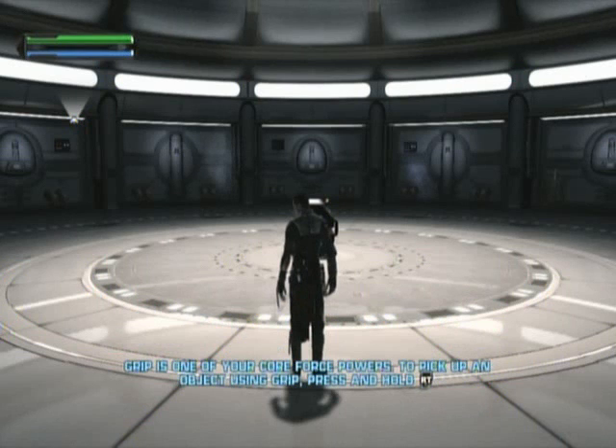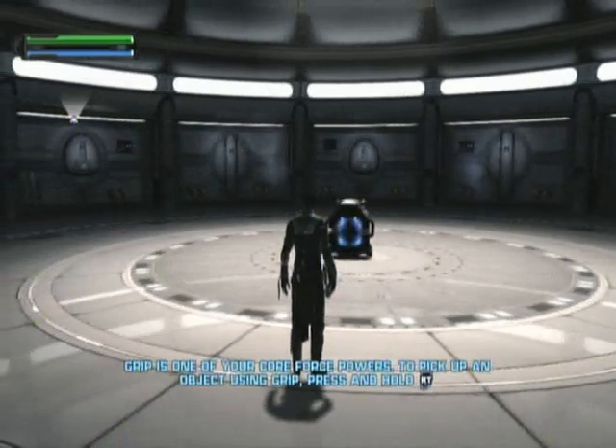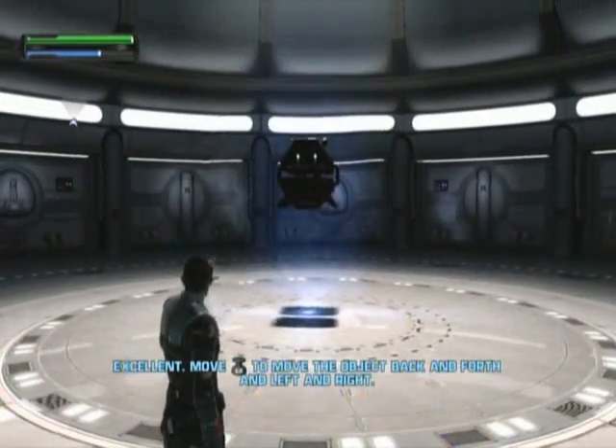Grip is one of your core Force powers. To pick up an object using Grip, press and hold the Grip button. Excellent!